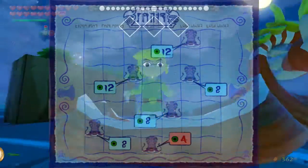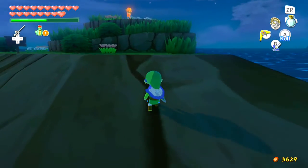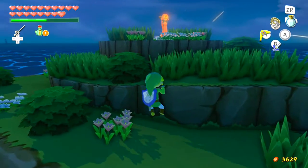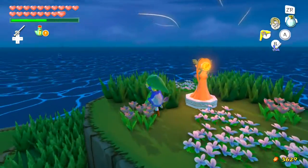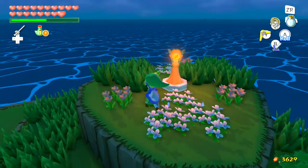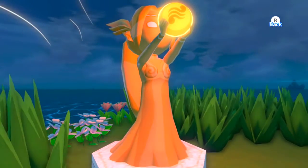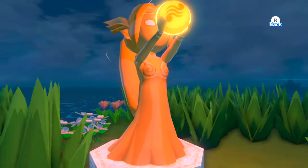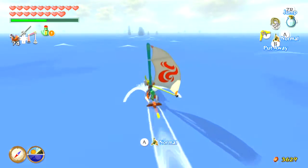Here's the Big Octo Chart we got in Northern Triangle Island. The Big Octo Chart shows you the locations of the Big Octos, and it even shows you what type of Big Octos they are — whether they have four eyes, eight eyes, or twelve eyes.